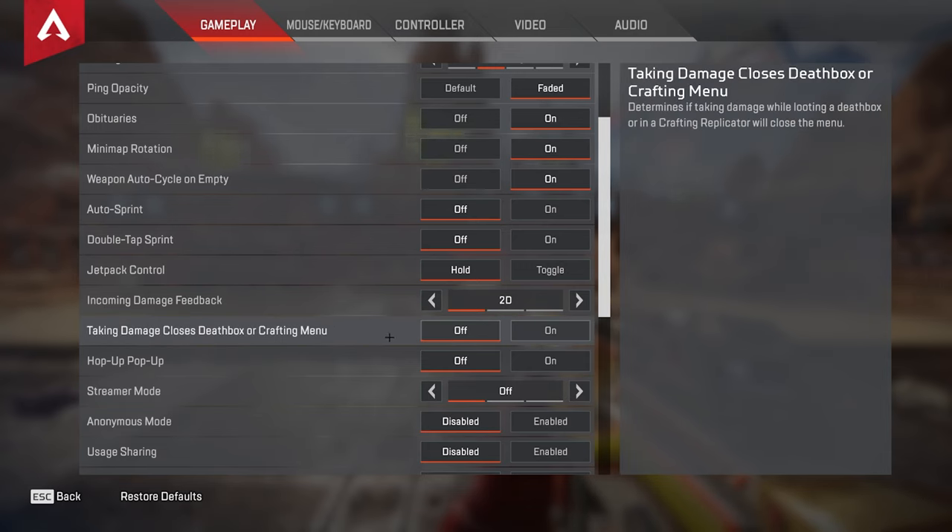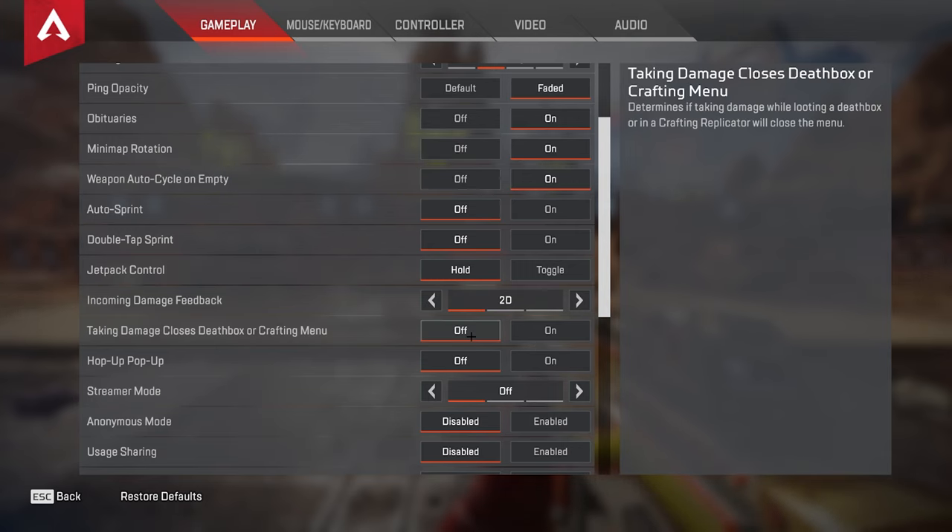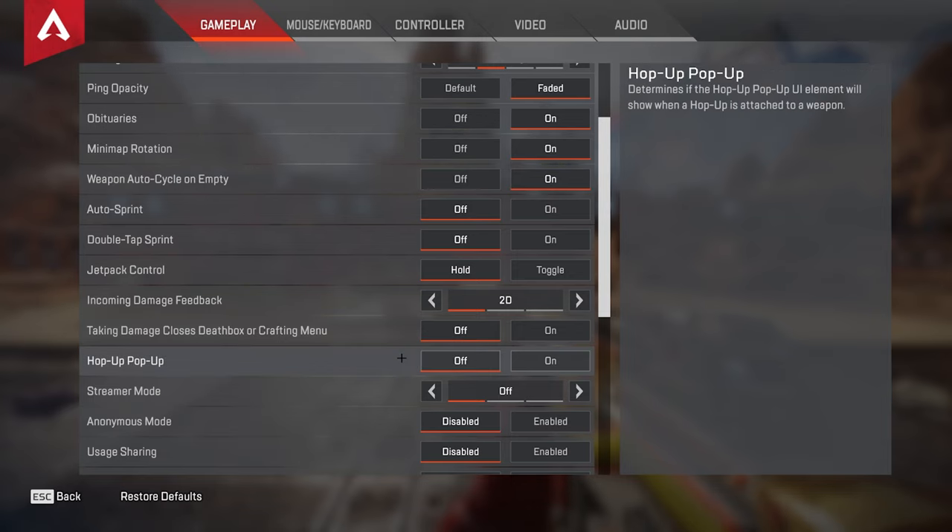This setting right here is incredibly important — taking damage closes death boxes or crafting menu. You need to have this off. I don't even know why this is a setting, especially if you're on controller, as you already have difficulties looting. If you still have this on, every time you're shot you will get kicked out of the box and have to go back in. Hop up pop up you want off.